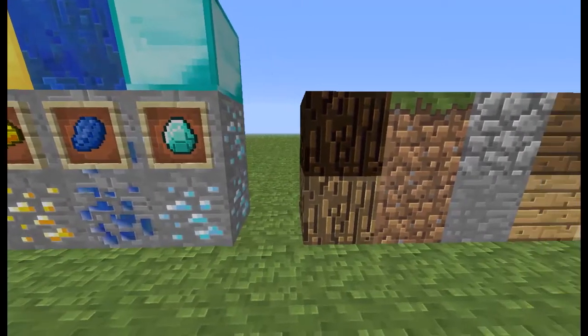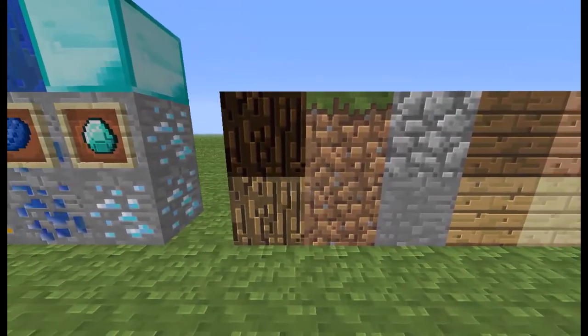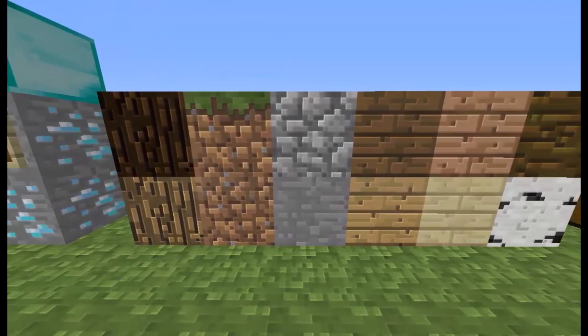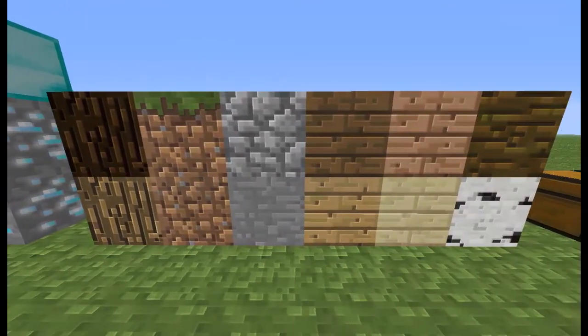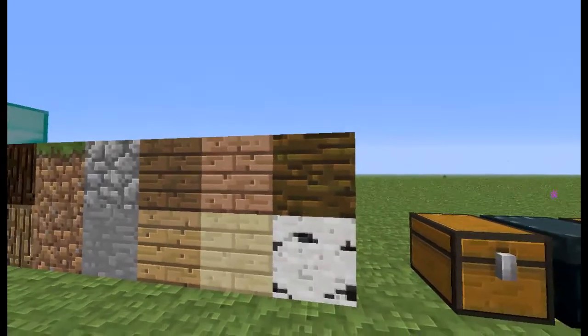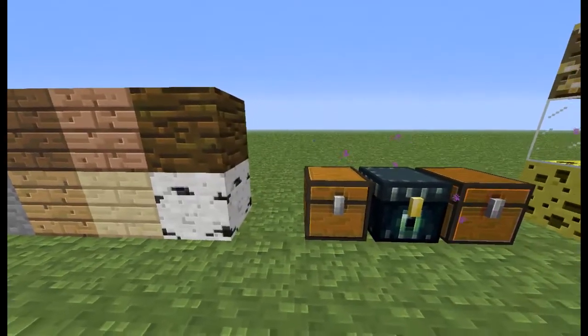So here we have the basic blocks, like wood, dirt, grass, cobblestone, stone, oak wood, and then just the logs.